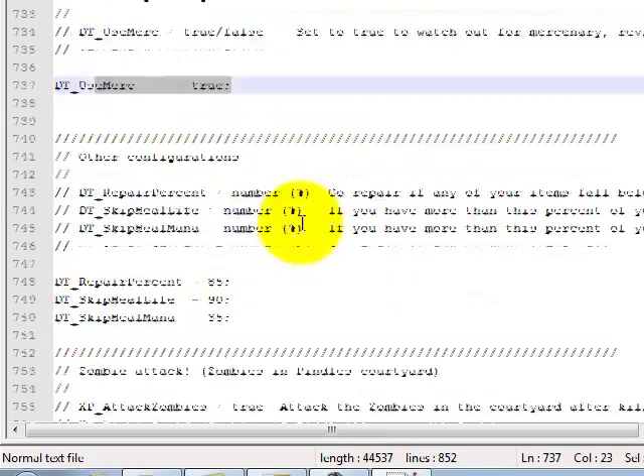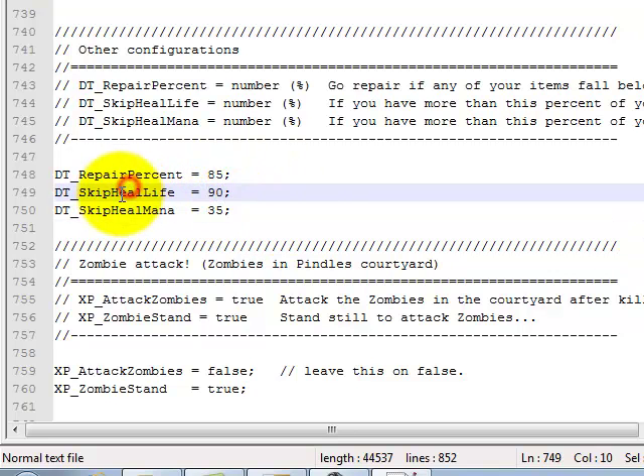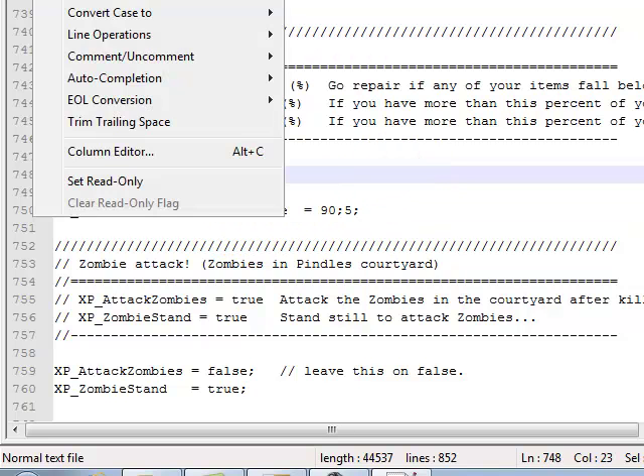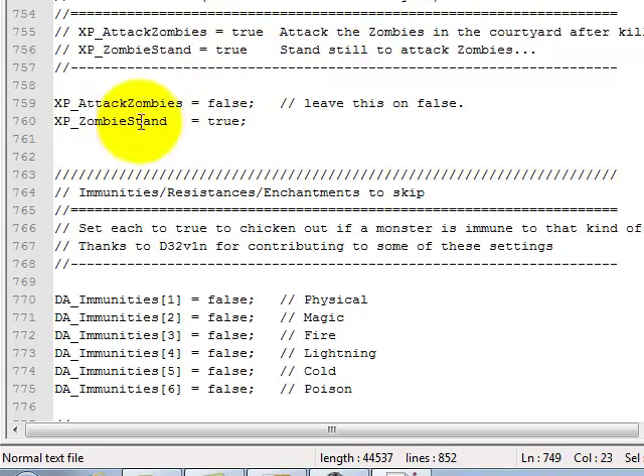Make sure your use merc is set to true. You can change those — whatever you want. Skip peel life — if this is a percentage, both of these are the 90 and the 30. I think this was 70, I changed it to 90. If he's got 90% or more life, he won't go to the healer before going back and killing stuff. But if he has less than 90%, he'll heal. Go ahead and leave those alone.